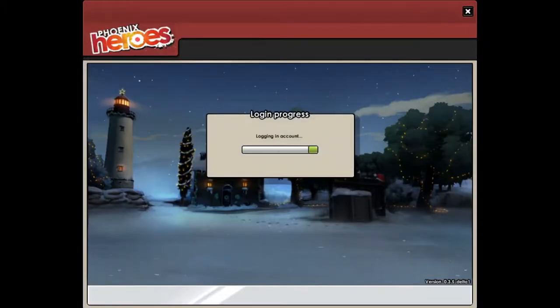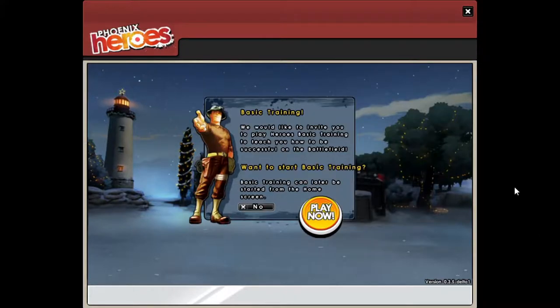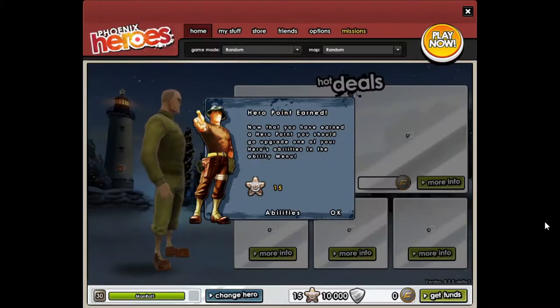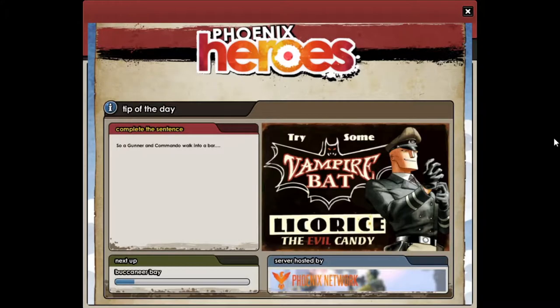The game is going to load and the launcher is going to close. Select the hero, select the basic training if you need to, and select the ability. The weapons and everything else is pre-selected for you. Click on the play now button and it does take a little time, but it will load in.